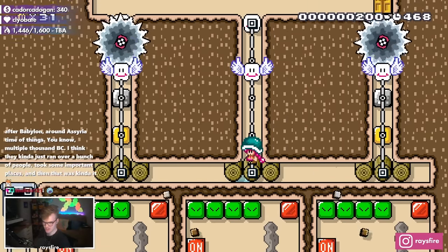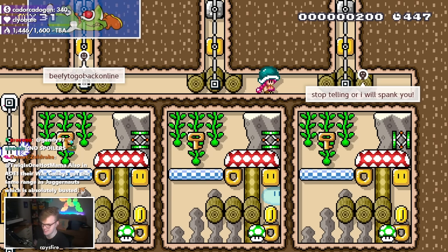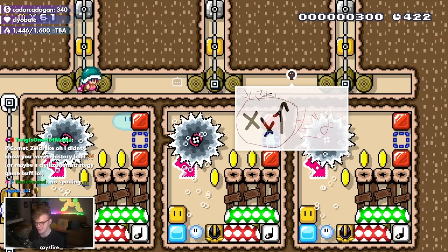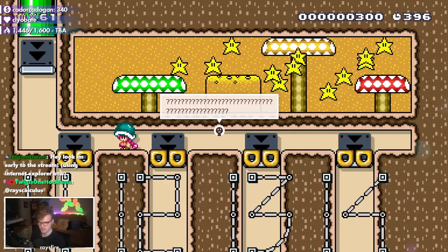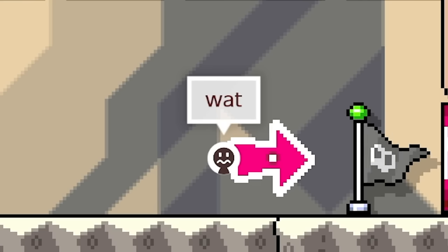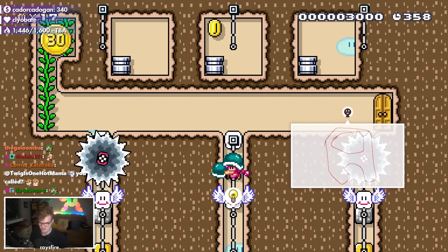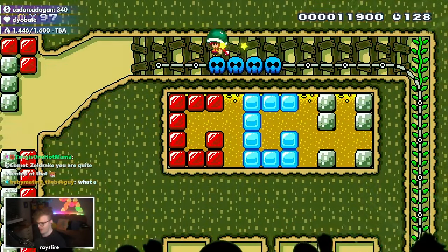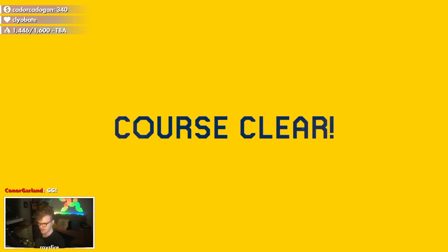The comments on the spot-the-difference level are incredible. One says 'I swear to God if you spoil the game I will end you,' and then the next comment is a guy telling you exactly which one to go to. There's even a star-counting puzzle and an Amogus reference. It's a pretty well-made level with a cool little ending.